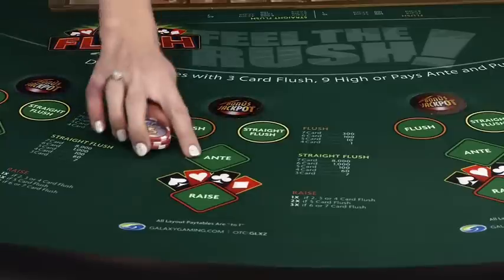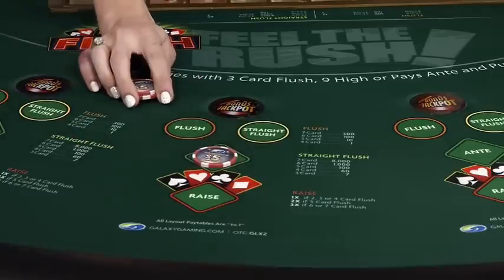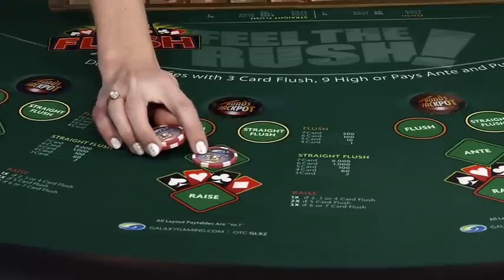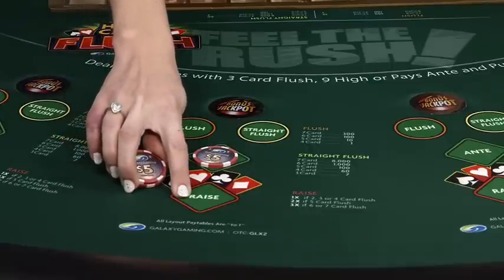Let's check out our betting spots. Here we have the ante — this is the only required bet to begin the game; you must play here in order to play. Followed by your raise, which you'll make after you get your cards and decide whether to play or fold. The ante and the raise are your hand against mine — you're hoping that you have a better flush than I do.